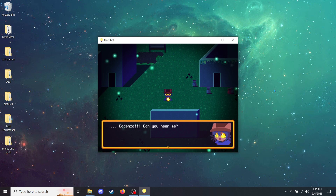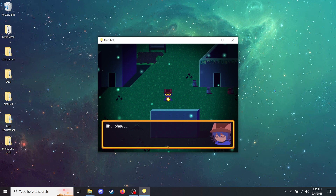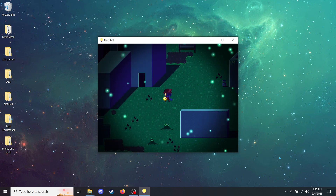Cadenza? Cadenza! Can you hear me? Yeah. Whew. What happened? Everything went pitch black for a second. Let's try not to exit this game by just closing the window too often if we can help it. It seems to be distressing for poor Nico.